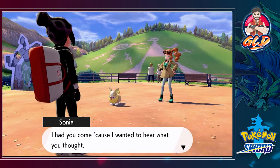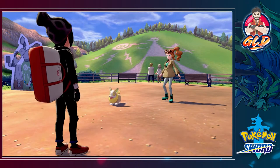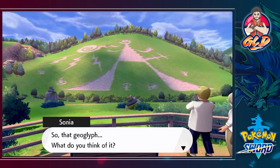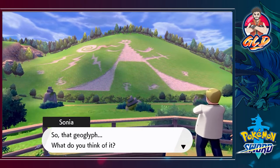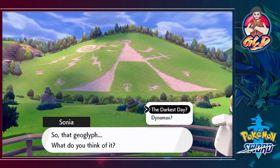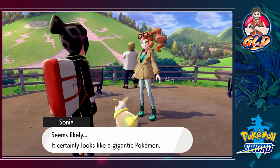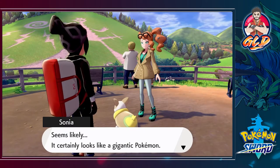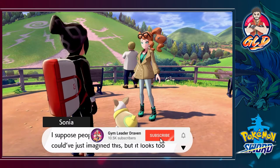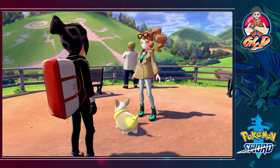Sonia says she had us come because she wanted to hear our thoughts. She points out a geoglyph and asks what we think of it. It's probably Dynamax — it certainly looks like a gigantic Pokemon. People 3,000 years ago could have just imagined this, but it looks too similar to Dynamax. It can't be just a coincidence.